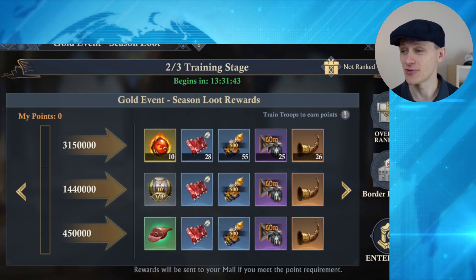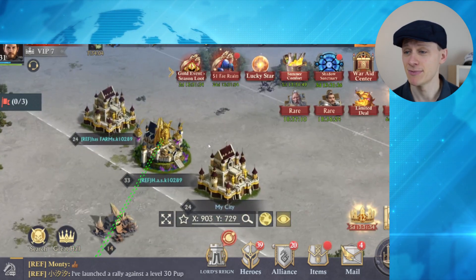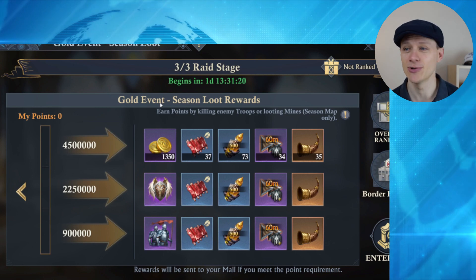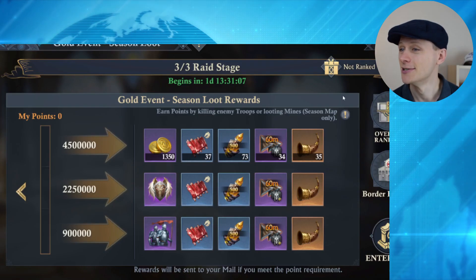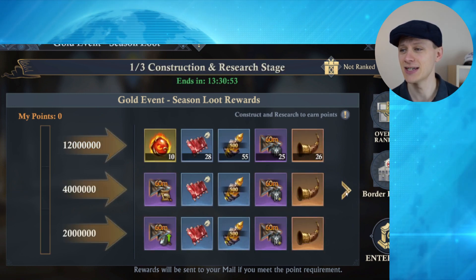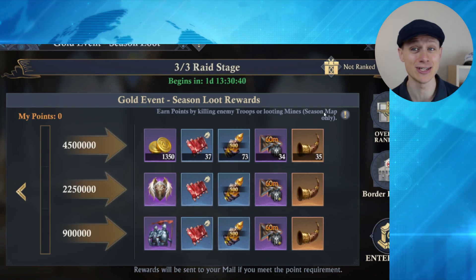Here are the prizes, and we've got the Border Hospital here as well. Now the final stage — this is the one that will definitely interest people. This is the Season Loot gold event kill stage: earn points by killing enemy troops or looting mines. Looting mines is so important. I'm hearing from players currently that once it opens up, you definitely want to be doing that looting. This only counts on the season map — if you go back to your home kingdom you won't get any points. Make sure you're doing all your upgrades and troop training on the season map.